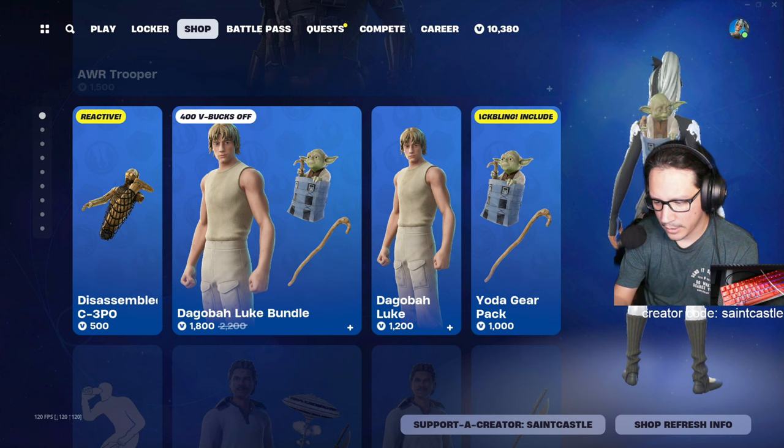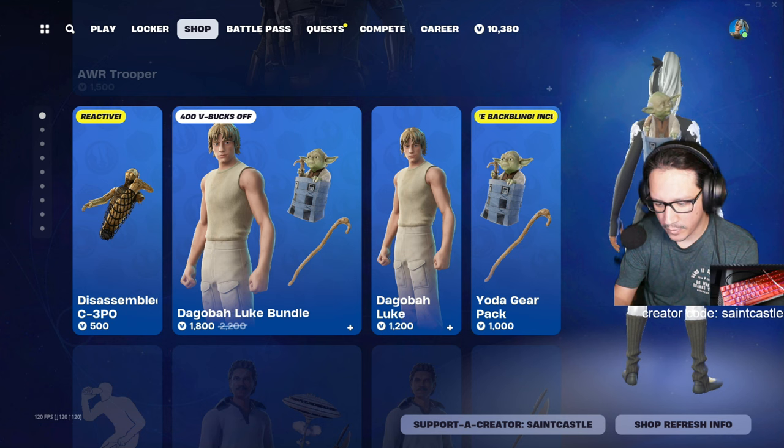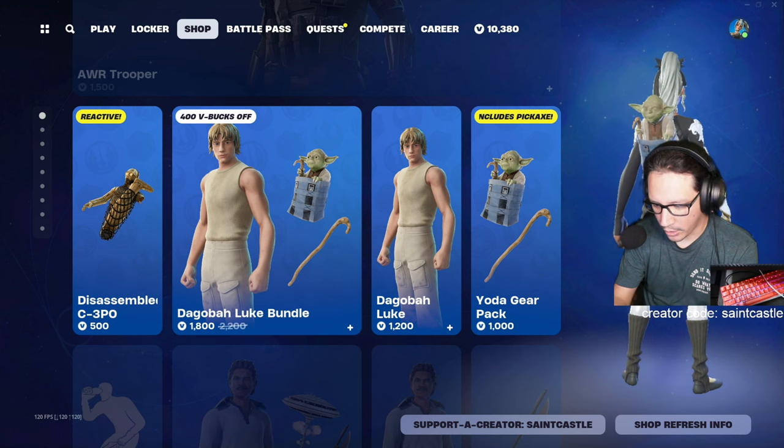Does it have to be exactly how it's spelled? Dagobah... If I just put 'Luke' — oh, that was easier. Okay so the bundle info is wrong on this app. It says 2400, but right here it says 2200 normally and 1800 now.